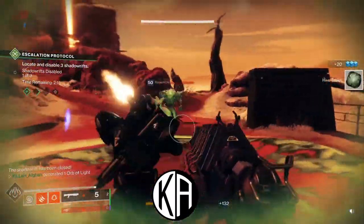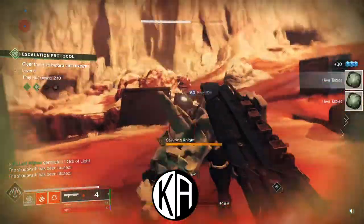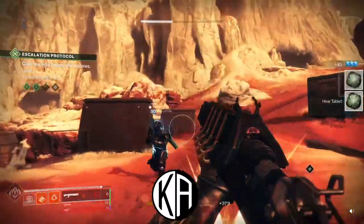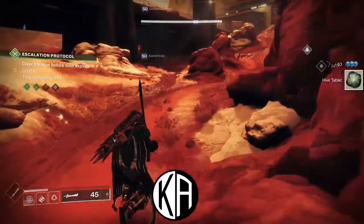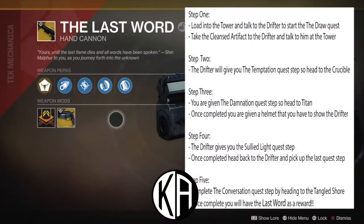In this video, I'm going to cover the quest steps and some tips and tricks on how you can quickly get yourself the Last Word. I know some of you Guardians just want the short, fast, quick version, so I'm going to start with a very quick high overview that skips the tips but gives you the meat. The first thing you're going to want to do is head to the tower and talk to the Drifter to start the Draw quest. This is the quest that gives you the Last Word.